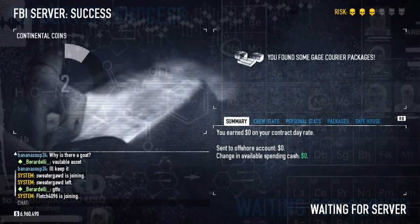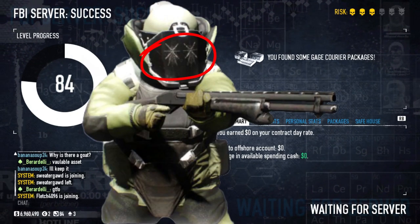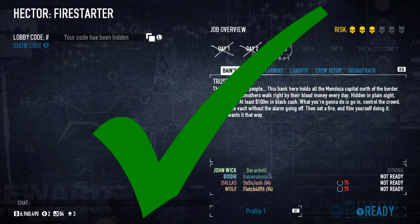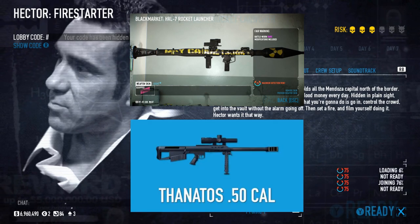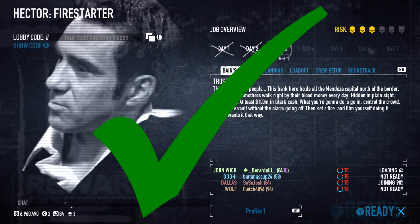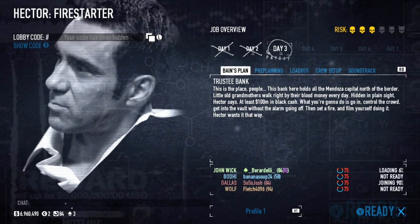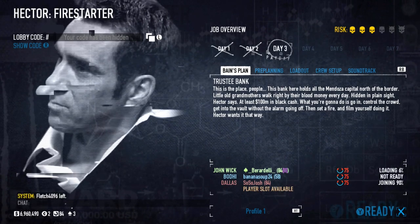So to summarize: shots to the faceplate with high-powered weapons will be the most successful approach to dealing with bulldozers. The Longbow skill and the Counter Strike skill will be the most helpful skills when fighting bulldozers. The HRL-7 rocket launcher and Thanatos 50 cal sniper will one-shot bulldozers in lower difficulties. And of course, teamwork — surround and gang up on bulldozers to kill them faster, saving your team ammo, health, and possibly even a down.